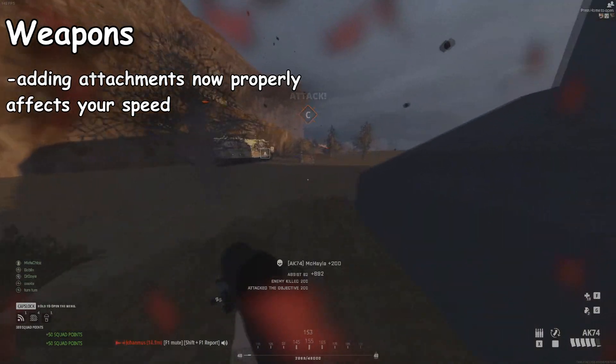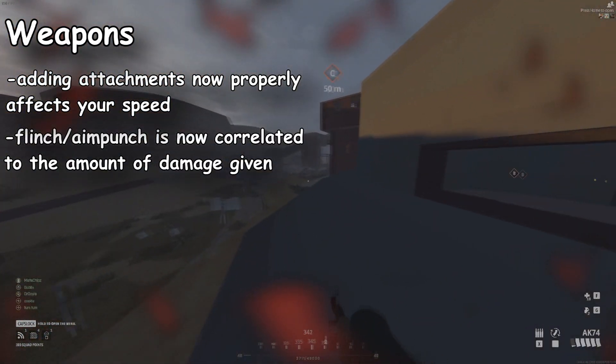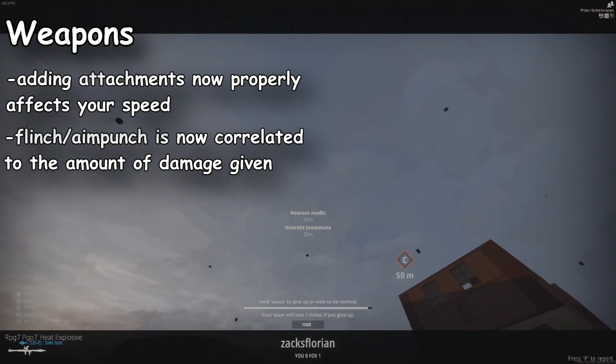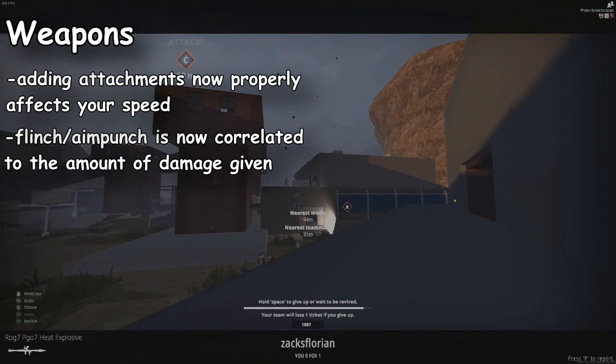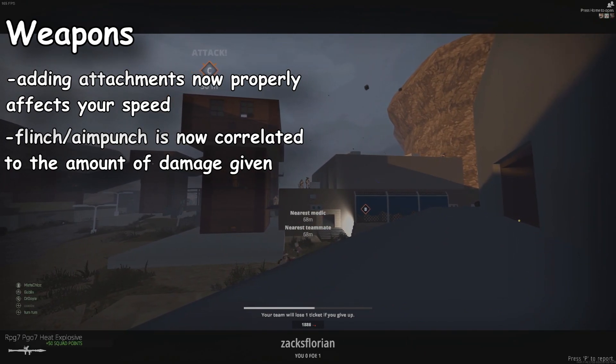For weapons, when you added attachments they used to not affect your speed — that's been fixed. Aim punch and flinch will now exponentially scale down based on damage received. Before, getting shot in the leg with a pistol and getting shot in the chest with a sniper rifle would give you the same amount of flinch.